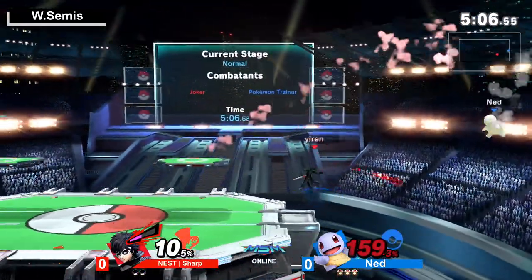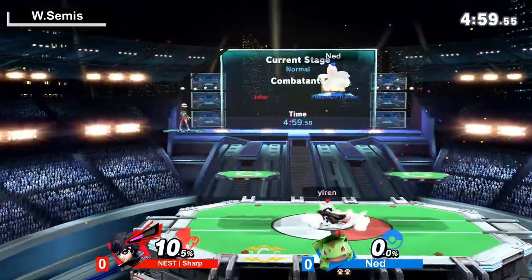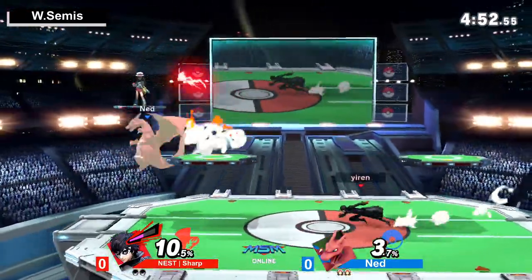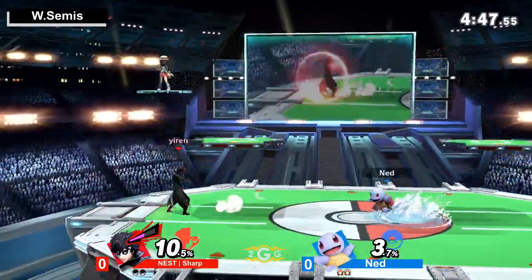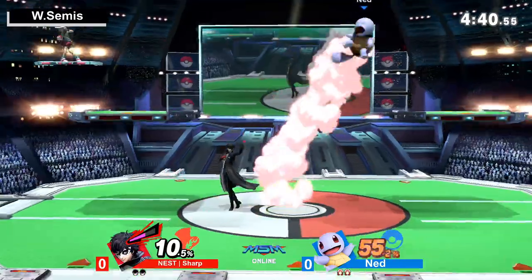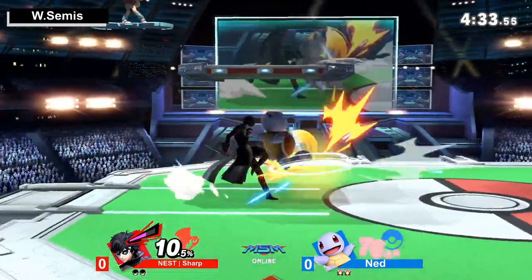Sharp is definitely doing the right thing going out deep there, trying to find something to take out the stock, because right now Ned is at 160 and that back air is going to be enough — Squirtle is too light to eat that and live. Being mobile is one of those things Joker really accelerates in — speed but also the jumps. You see a lot of Jokers go for short hops, double jumps, mix-ups, just finding ways to get in with up air or Arsene. Sharp is taking Ned all the way to 46%.